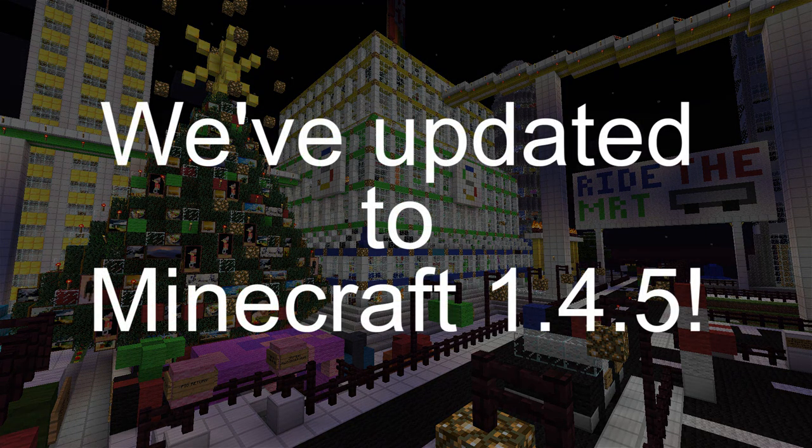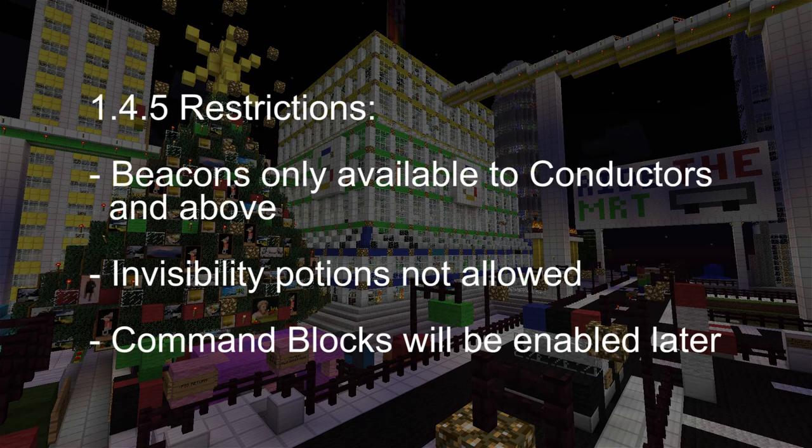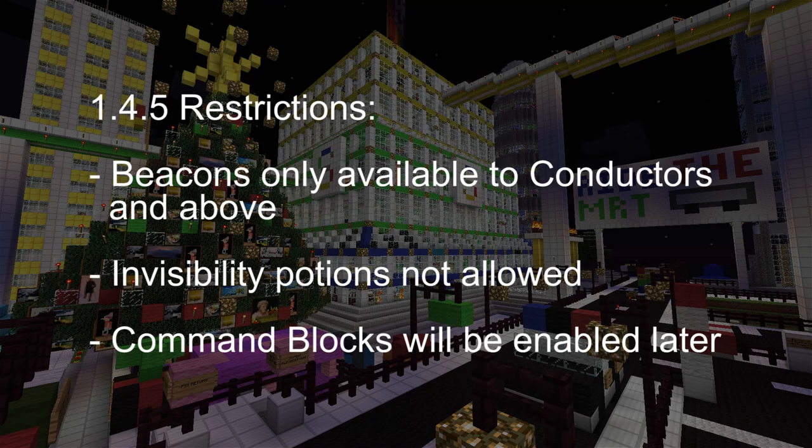First, the server has finally updated to Minecraft 1.4.5. We've enabled most of the new features in 1.4, except for a few restrictions. Beacons are currently only available to conductors and above, and invisibility potions are absolutely not allowed on the server. Also, command blocks are currently disabled — we'll be looking into possibly enabling them on the server in the next few weeks.